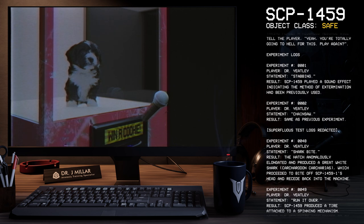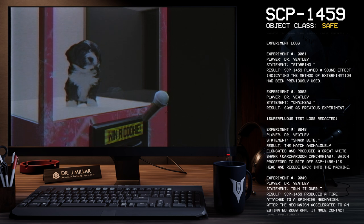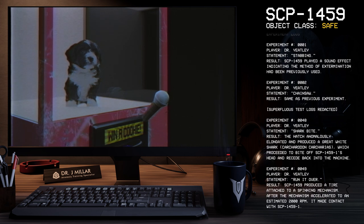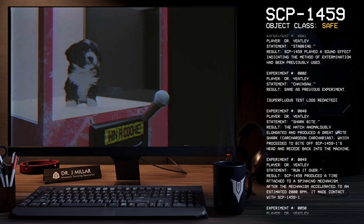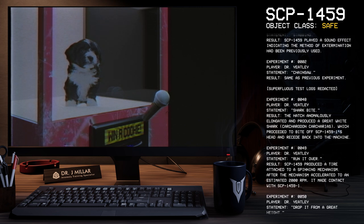Experiment 48. Player: Dr. Yeetley. Statement: Shark Bite. Result: The hatch anomalously elongated and produced a great white shark, Carcharodon carcharias, which proceeded to bite off SCP-1459-1's head and recede back into the machine.